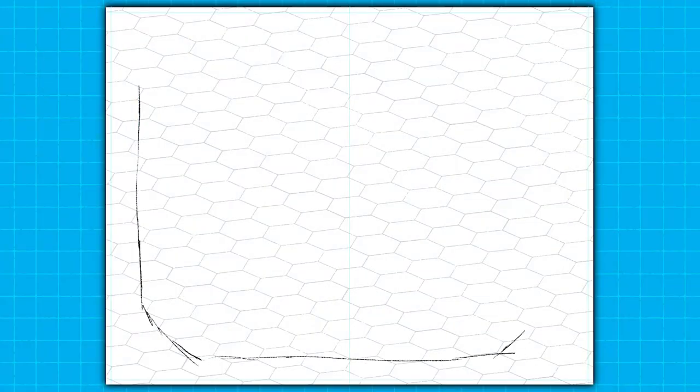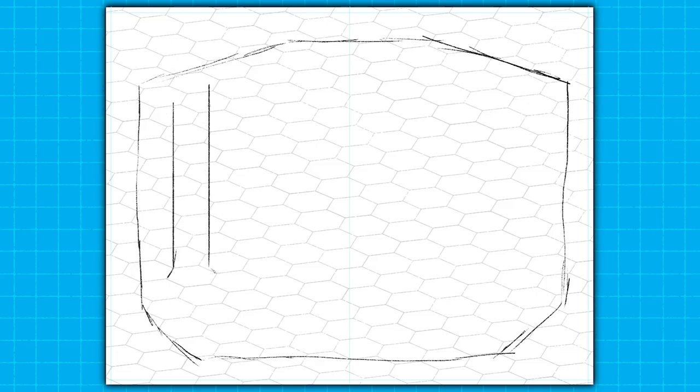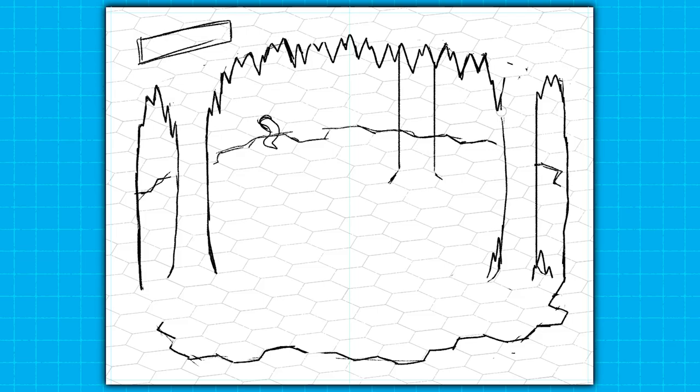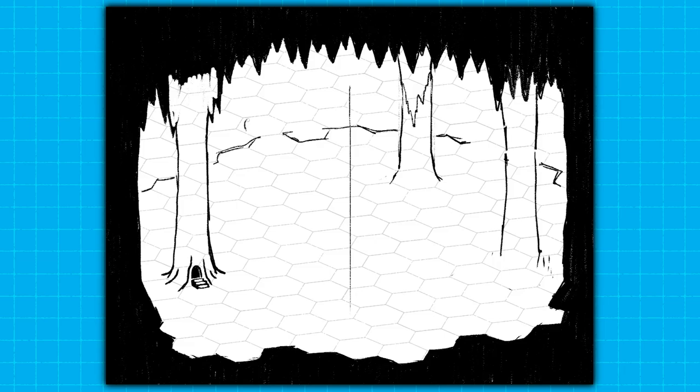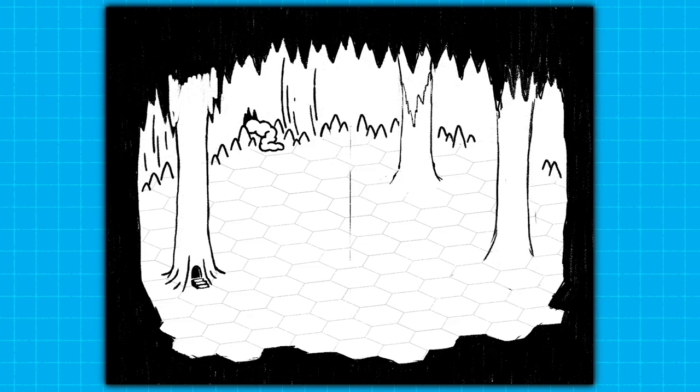Let's jump into Photoshop and get started on this underground hex crawl city adventure map. I'm starting off with a sort of isometric view of a hex grid — basically just a hex grid tilted at an angle — so I can get a little bit of depth going on with this cavernous city map, but still have it be a hex grid for hex crawl. I know there are four major locations, and really this whole process is just me trying to figure out how to show those four locations on top of the hex grid and give enough information that the players are going to want to explore.